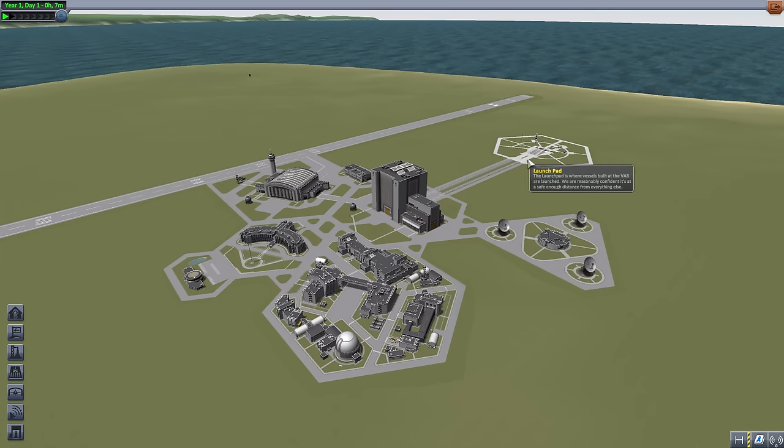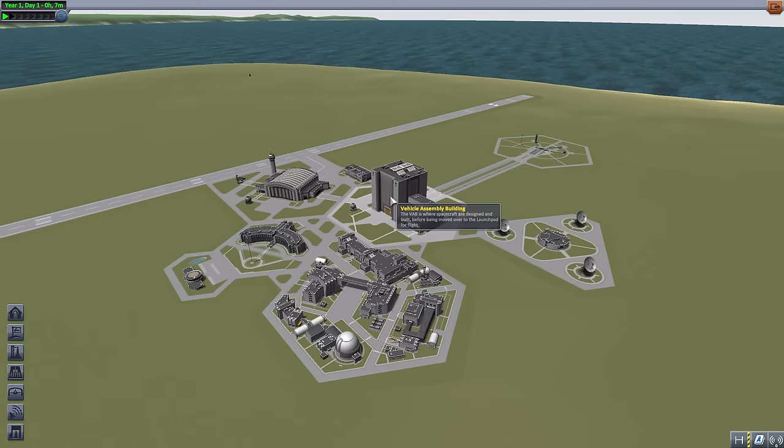I cannot tell you how much I love this mod, as I have sent so many rockets to their doom because I forgot a key component that just slipped my mind. Now, thanks to this checklist, hopefully that doesn't happen again — I can see going down the list: oh crap, I forgot a parachute, which you really do need. So let's jump into the Vehicle Assembly Building to show how it works.